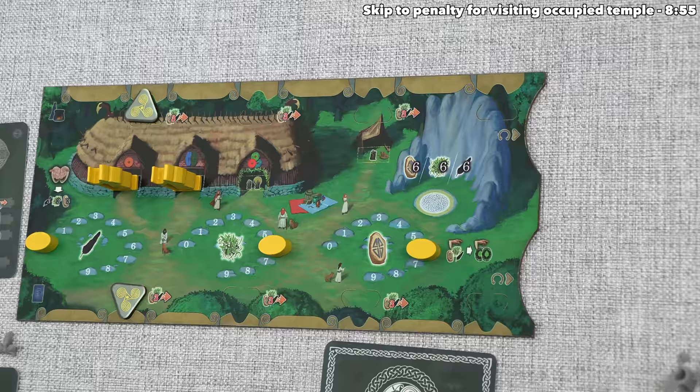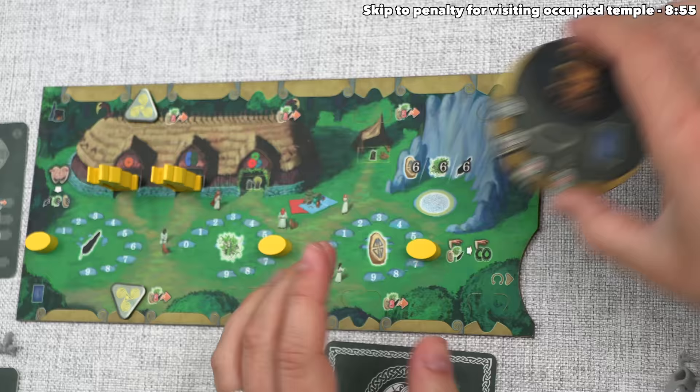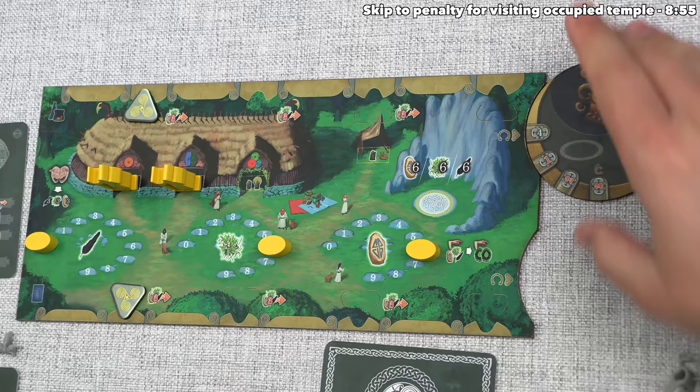Next up, they can place this artifact next to their board, and as you can see, they have two spots that can hold artifacts. If you have artifacts in both of these already, then you cannot take a new artifact until you have cleared one of these off, and I'll explain how you clear these off later on.